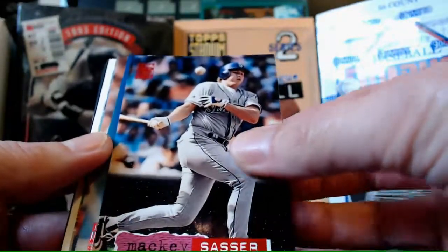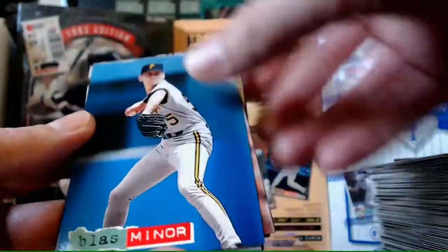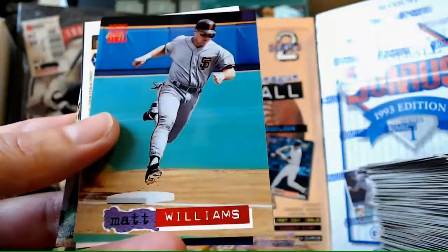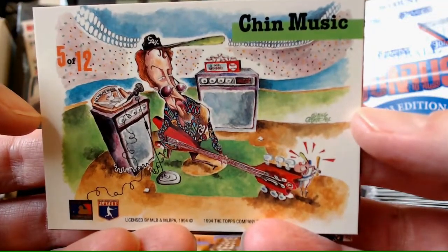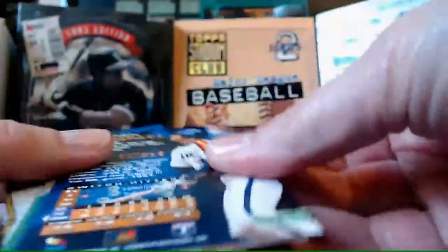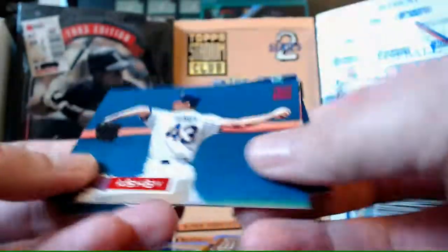I think I've got a Dirt coming up. Mackie Sasser. Bloss Minor - which we all know. Dave Clark. Joe Hesketh. Matt Williams again - our very first card. And another Chin Music - Jack McDowell. We already saw that card. We've already seen Kim Kameniti too. And we haven't seen Andy Ashby. Corey Schneider is our Rainbow Parallel. Zane Smith is our final card.